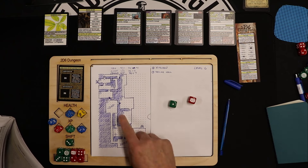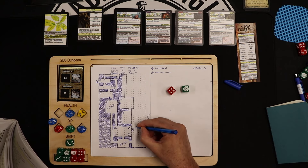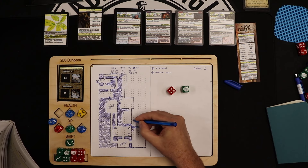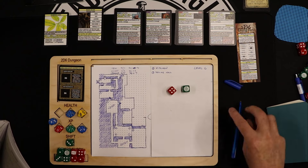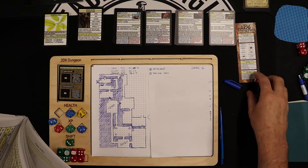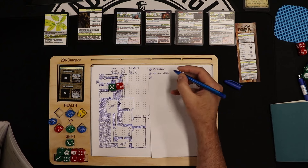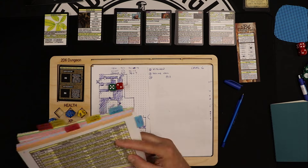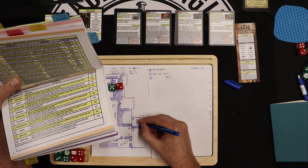Backtracking and going through this unlocked door — a six by four room. This dungeon is tight. Two exits, placing one here. Rolling for this room — it's a 5-2, room number ten. 5-2 on the level six table is a looping object — a warping object on a table.